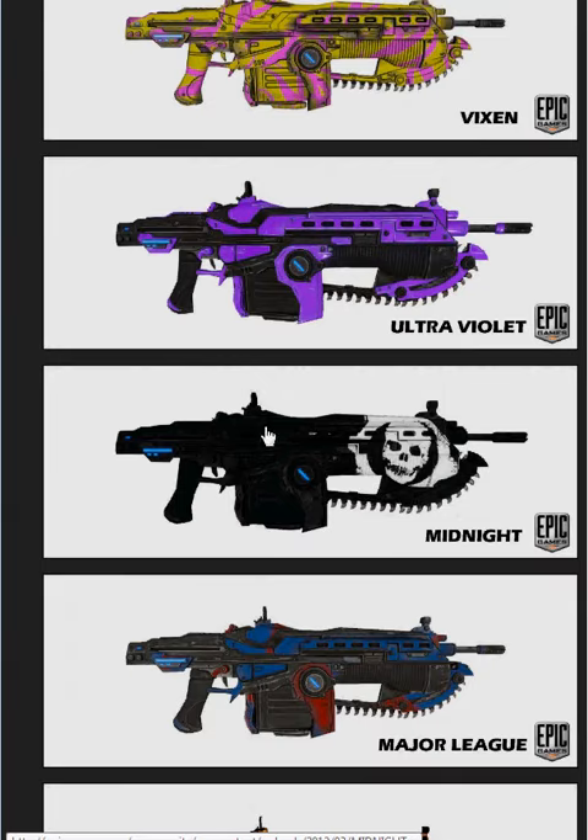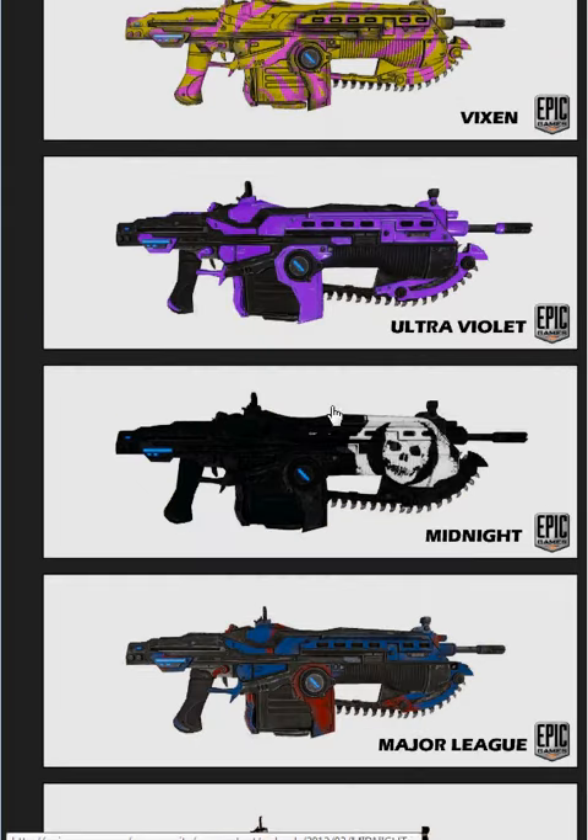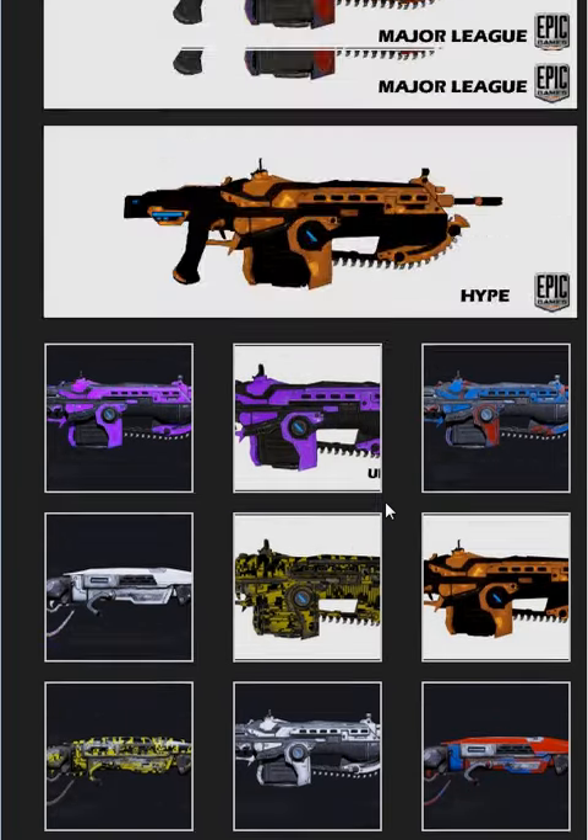I honestly think this one, Midnight, and Ivory look the best. Because this basically is a white silver, kind of. And this is basically a white omen. It's really cool. Tell me what you guys think in the comments, and this is what the guns look like with the skins.